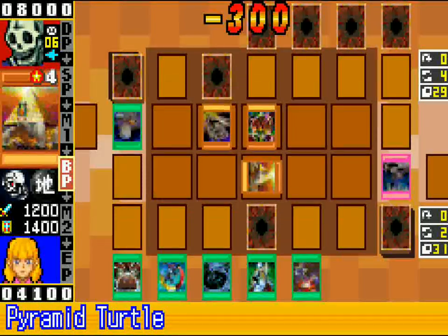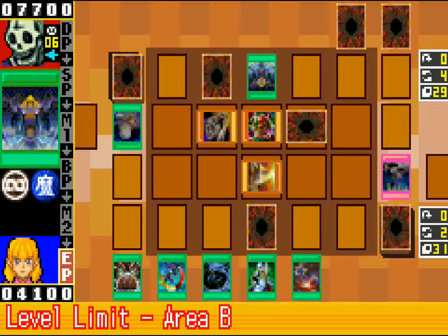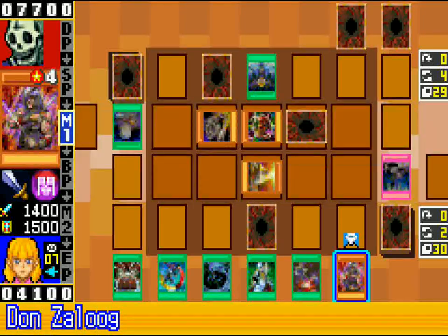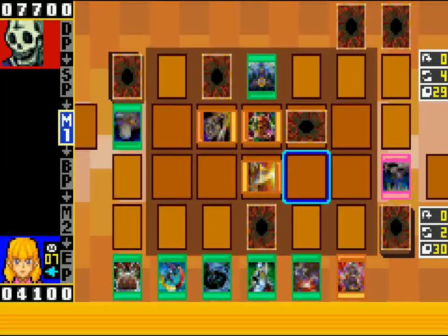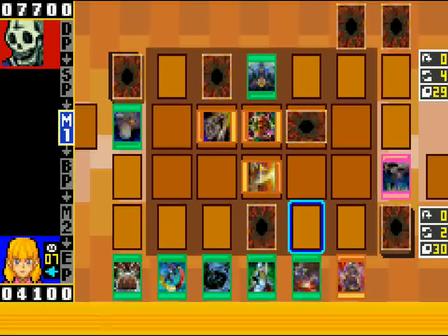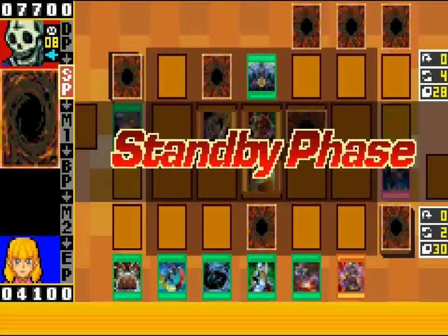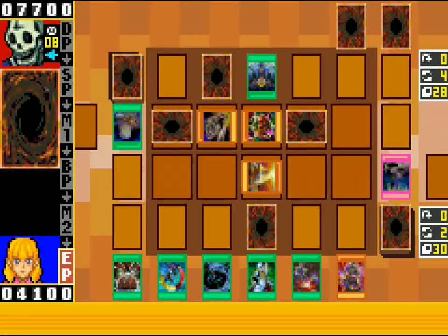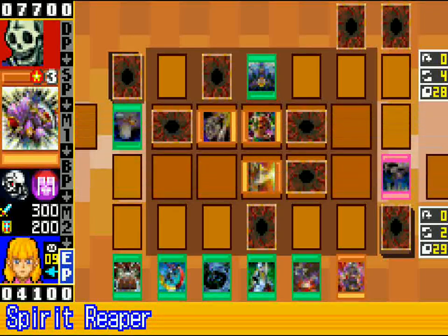With my 1400 defense wall I feel pretty safe now. I have space for that, so when I need to get rid of it I can. I can go ahead and go Nobleman and see what I get rid of. I just do not want to Creature Swap while they have this thing. I don't really see the need of Nobleman honestly — I don't really know what that card is. Spirit Reaper is nice — I'll go ahead and set it.